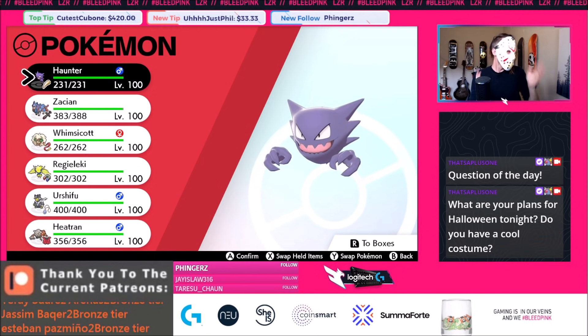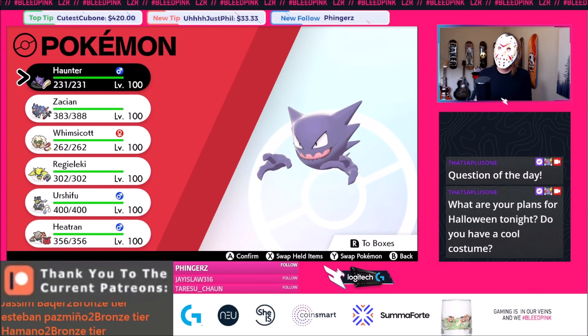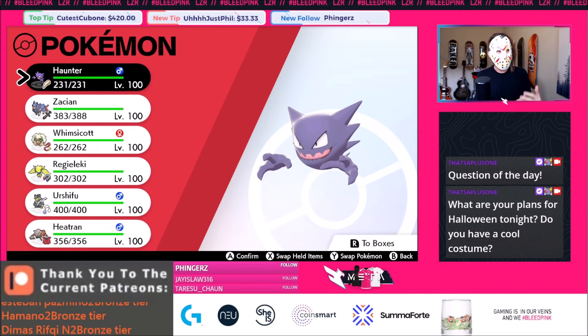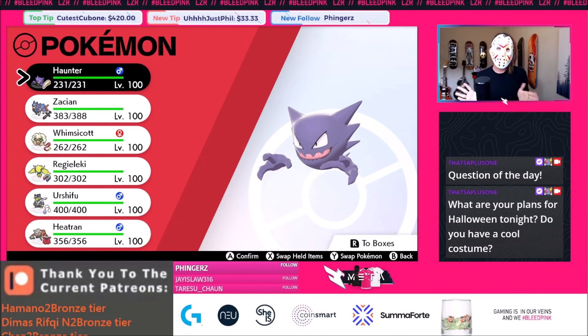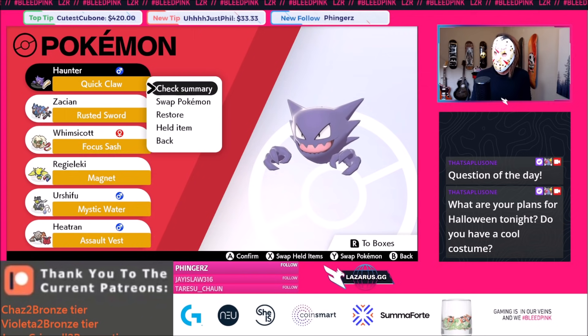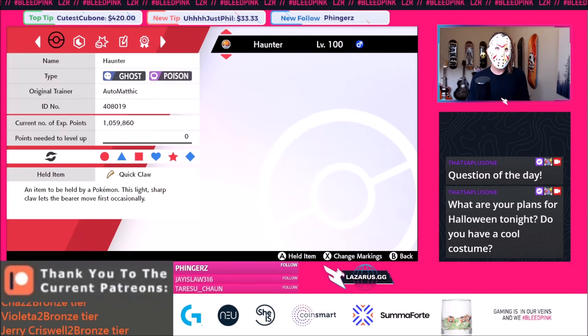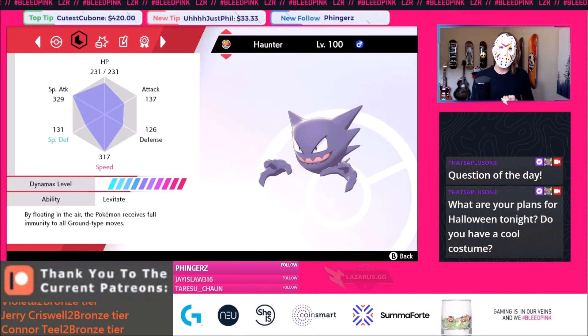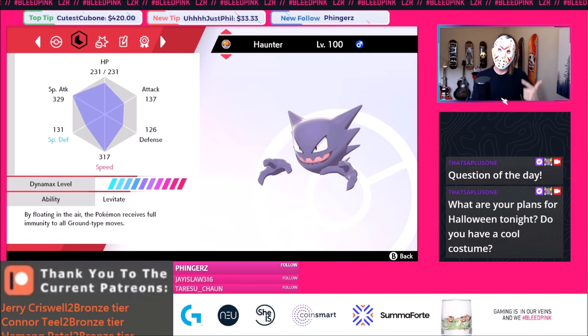For those of you thinking why is there a Haunter instead of a Gengar — well, Haunter gets some things Gengar doesn't. Most notably, it still has Levitate. And for those thinking why not use a Sash or Eviolite — we have a super cool Haunter set. We're pairing it with Zacian and Heatran to mitigate weaknesses to Ground-type attacks like Earthquake, High Horsepower, and Earth Power.